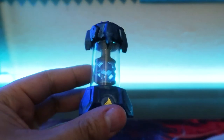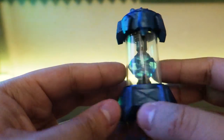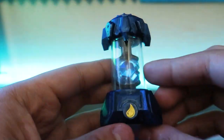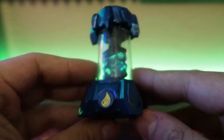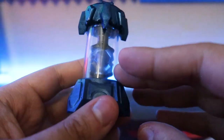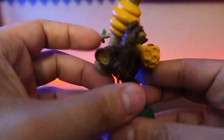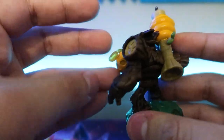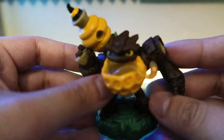Next up is a Water Creation Crystal — I have one of these already, but I'm not sure if it's this exact one. I haven't really decided on crystals I already have. Next is Bumble Blast from Swap Force — he looks pretty good. This is the standard one, not the Light Core version.